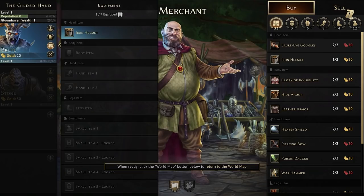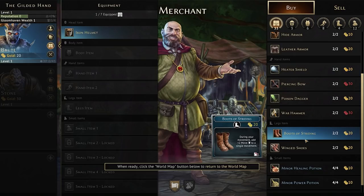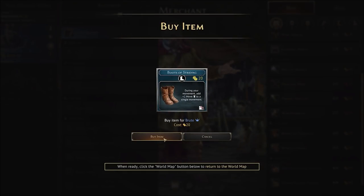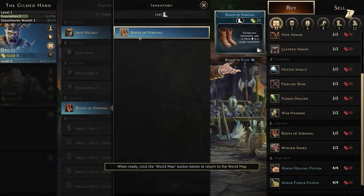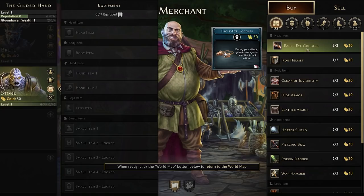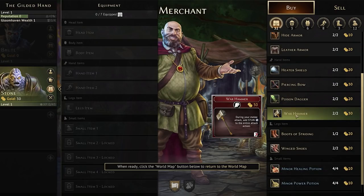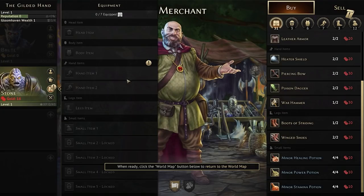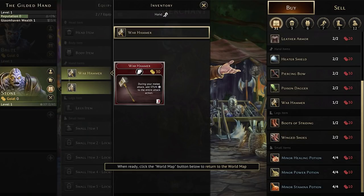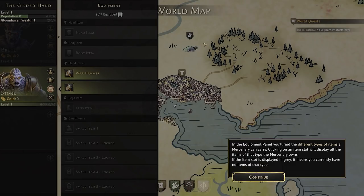We have that for headgear. I could get a shield, or I could focus on moving — I do like to move around. Now we've got our boots. When it comes to Stone — Brute and Stone, a very simply named party. Eagle eye goggles: during your attack, gain advantage on the entire attack action. That's really good. There's also a war hammer — I do want to smash. That's a great way to disable your enemies.